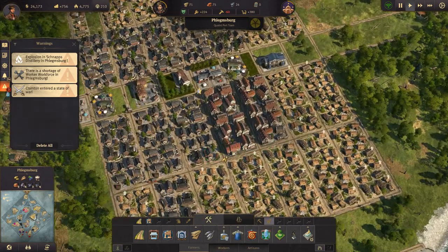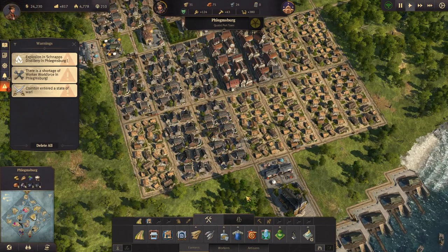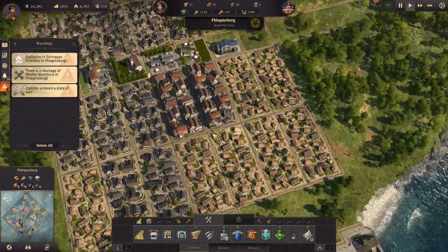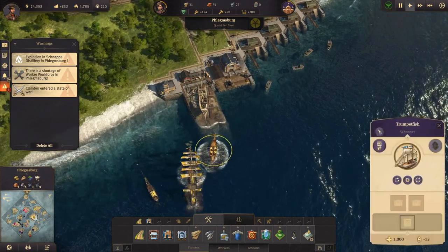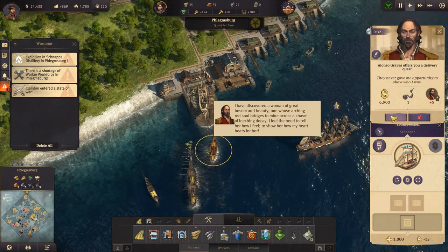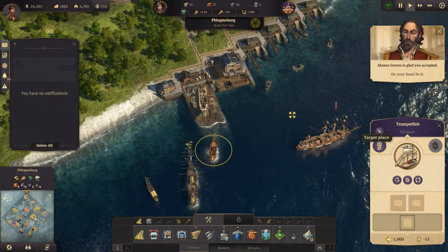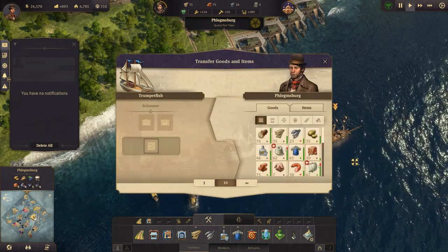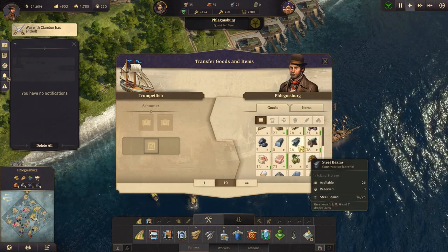There's a worker shortage so let's upgrade these to workers. We do have steel — let's take our schooner. We'll take that quest. First I want to get some steel because better design or steel — wait, we're at war? War with Clampton? Okay, I didn't know we were at war with Clampton.